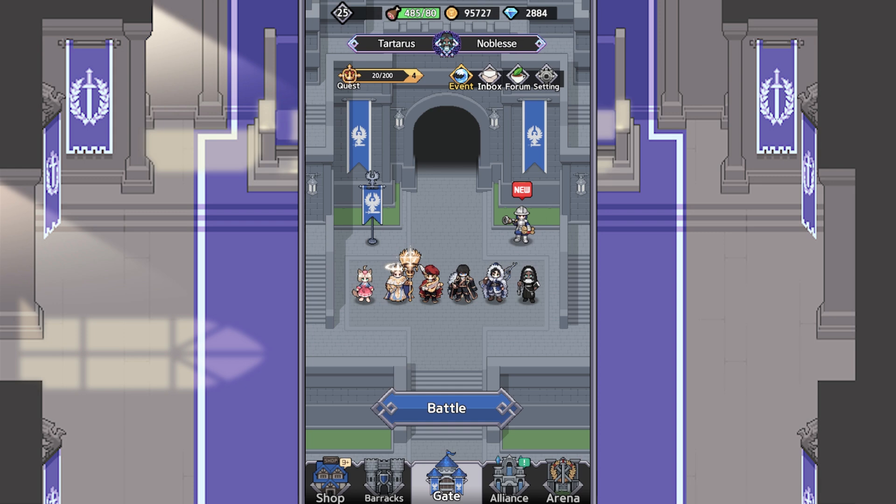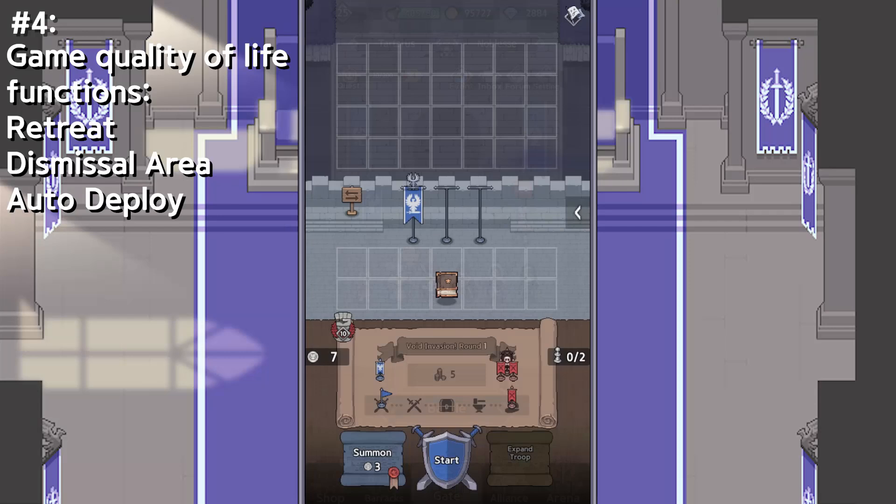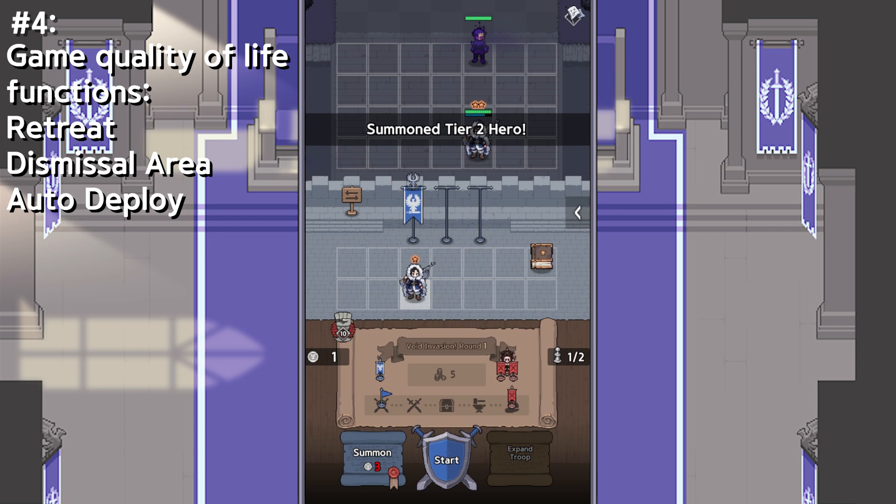Number four is going to be some quality of life functions that the game gives you. We're in an invasion. The first function I wish someone told me about is actually right here — this sign with two arrows. This is actually an auto-sort button. I didn't know this sign existed when I first started out. So, if I summon and put stuff on my bench and push this sign, it'll actually auto-sort everything on the bench for me. It'll put all of your units on the left side, and then it'll put all your items and books and whatnot on the right side. It's definitely a lifesaver.